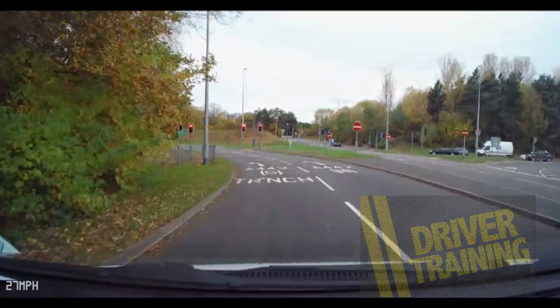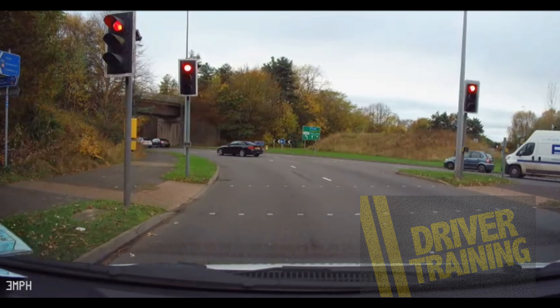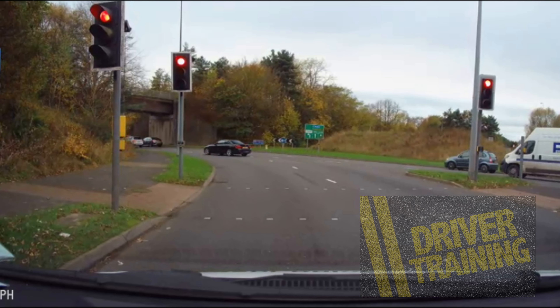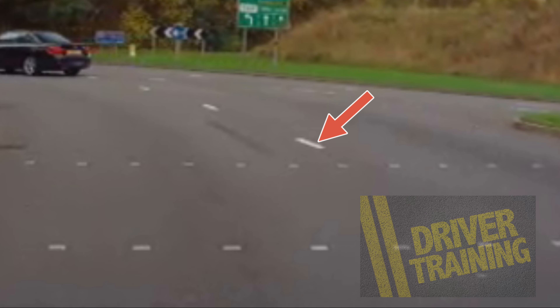But what if we don't know that that sign is there? Well, we just stay in the left lane. As we get here we look at the centre white line and we just need to follow that. Remember, same as always — if we're crossing the white line we're changing lanes. So what we're doing now is waiting for the lights to change, then we're simply going to follow that white line and it will lead us into the middle lane.